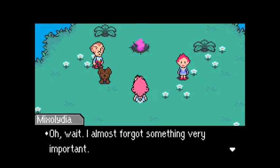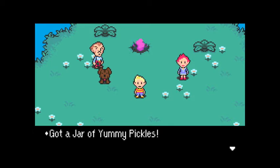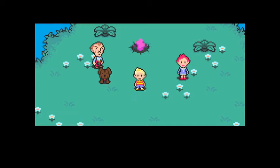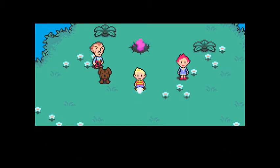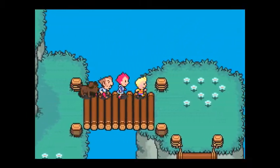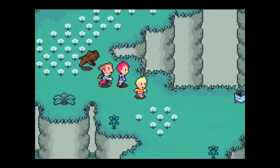Oh wait! I almost forgot something very important. Could you give this to Ionia for me? Yum. In Tazmilly, I believe there is a map-loving and map-owning fellow — I think he'll know where Ionia's house is. So hurry there. Take this to Ionia. I'm disappearing! Farewell! Wow. So let's just go back. It's sad that all these magic users are disappearing, but it's just the way the game is.